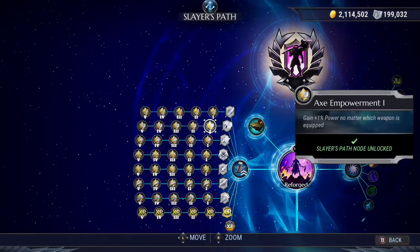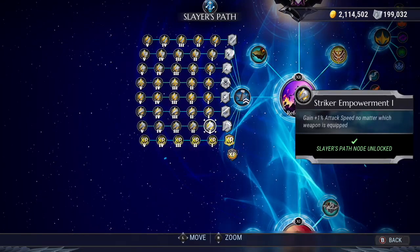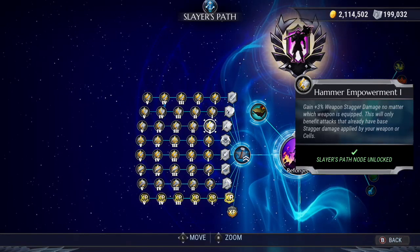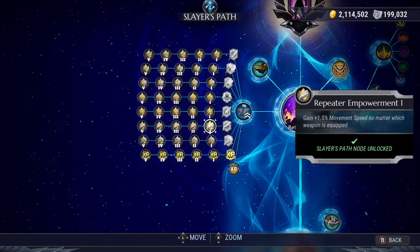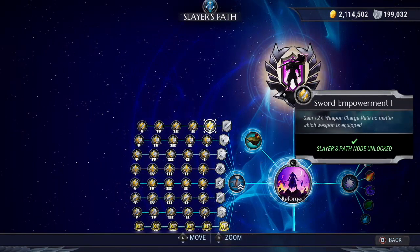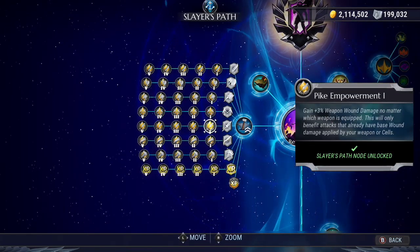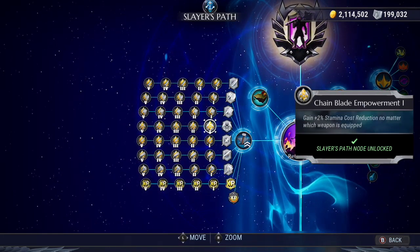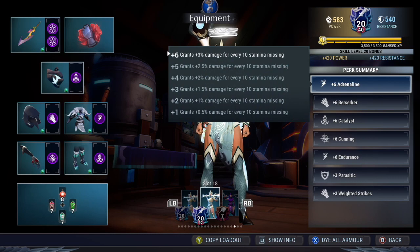Axe increases your power and strikers increases your attack speed, and these are applied to all your weapons naturally. Hammer increases your stagger damage, which all weapons can naturally do except for repeaters. Repeaters give movement speed for all weapons. Sword is for weapon meter regeneration, since only four weapons have weapon meters: the sword, axe, chain blades, and warpike. Warpike is for wound, since only chain blades and warpike can naturally wound. And finally, chain blades for stamina cost reduction — because certain builds using the adrenaline cell give you damage based on missing stamina, so chain blade reforges would actually make it worse by depleting less stamina than normal.